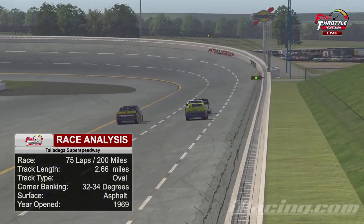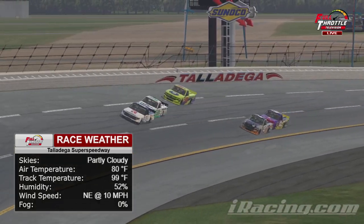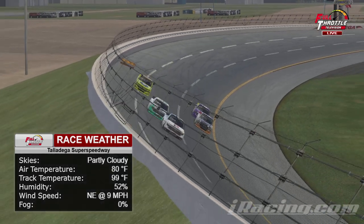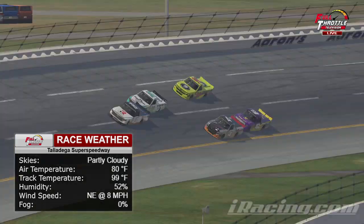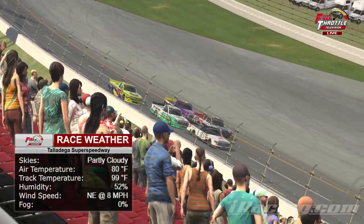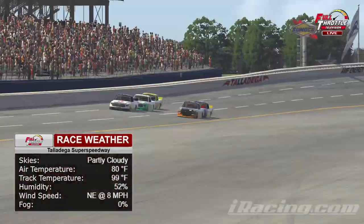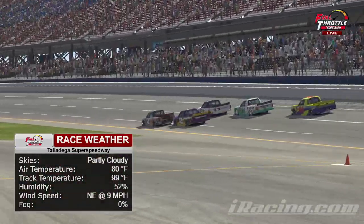A lot of people look at this track and think of Daytona, but it has quite a few different characteristics — not only from where the start and finish line is located, but also the width of the track. It's definitely easier to run three wide here at Talladega. It's a pretty smooth track, and you should see some three-wide action here.